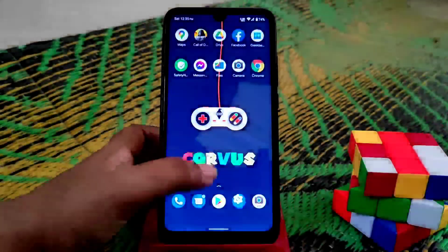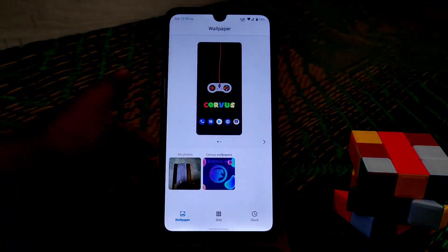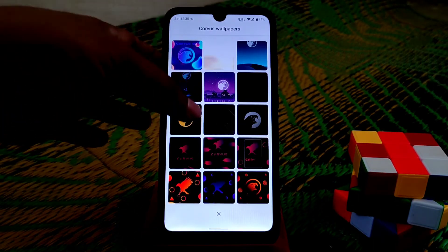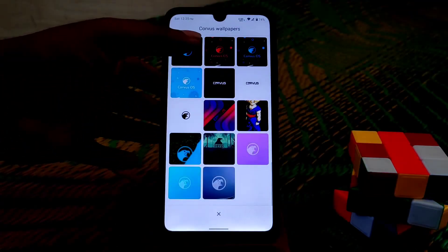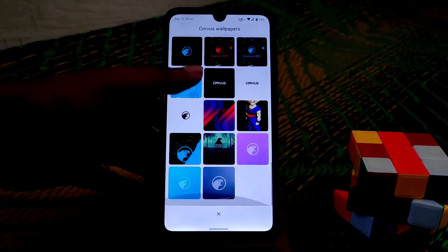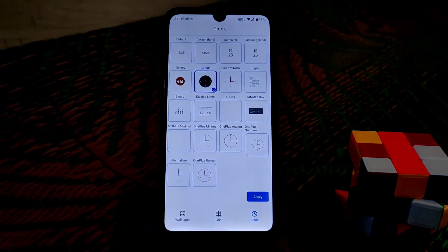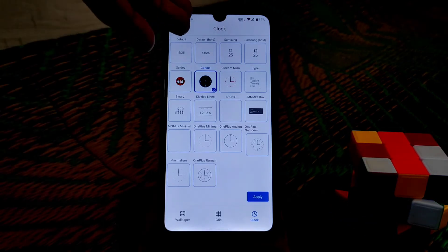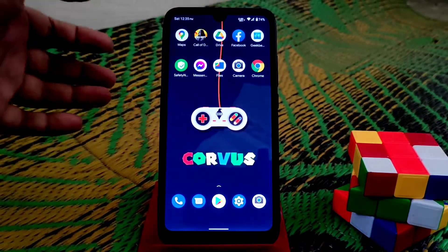One important thing is Styles and Wallpapers. Corpus default wallpapers — you guys can set those wallpapers; so many wallpapers are available. For clocks, we have so many clocks here. I have already selected one on the lock screen, so you guys can see the lock screen clock — no issues on that. That's all I had to show you guys.